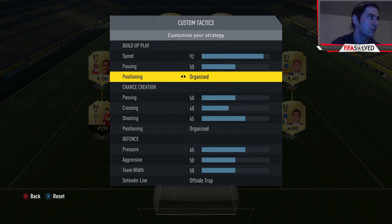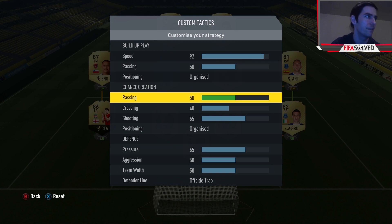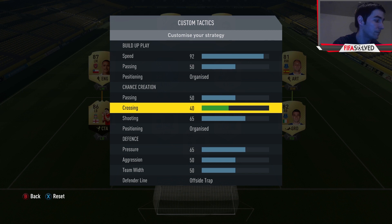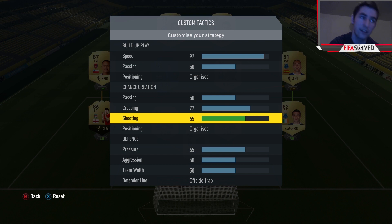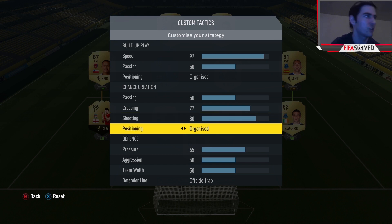Passing is at 50 - you just want it standard, not short or long, at 50 for both. That's easy to remember. For the crossing, you want that at 72. This is so that when you win possession high up the pitch with the wingers, you'll have players and options in the box. You want options everywhere in the middle, and you want crossing at 72 - trust me. For shooting, you want that at 80, for the same reason. When you win the ball high up the pitch, you want players in shooting positions and loads of options in the final third.